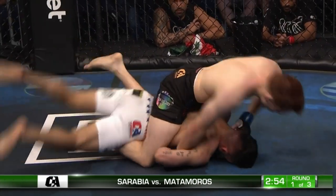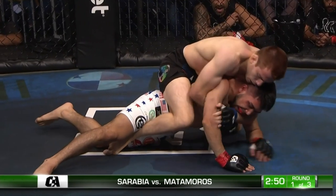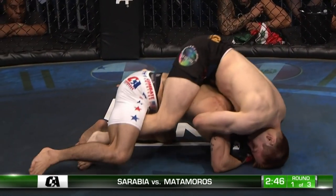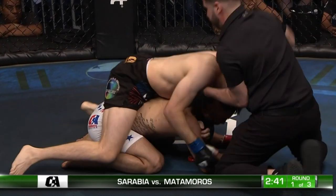Survival instincts kicking in — it's really the only move Matamoros could make, he couldn't go anywhere. Nice wrist control by Sarabia. Flattens him out with those hamstrings and he's pounding away, looking for the finish on that rear naked choke. He seems content to just pound him out. He's trying to flatten him out — short choke, and done. There's the tap.